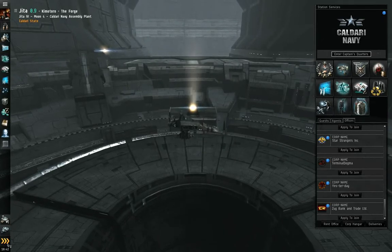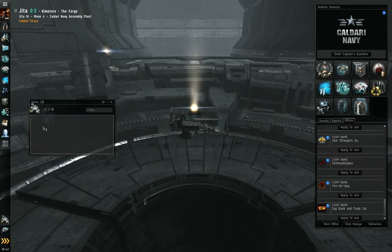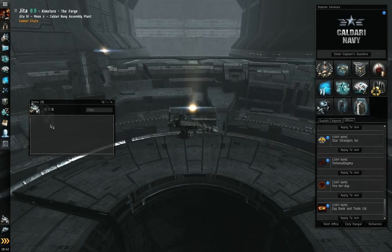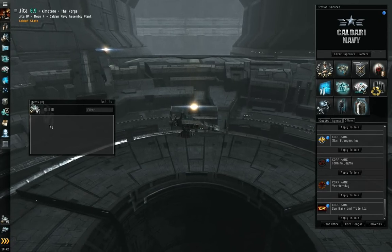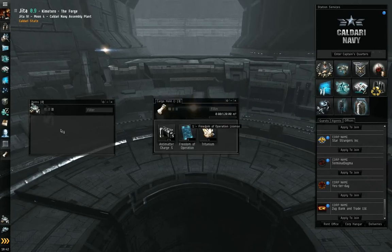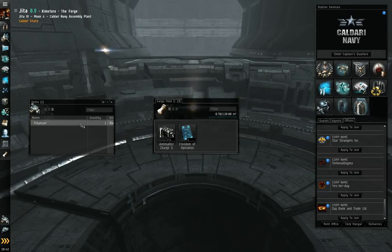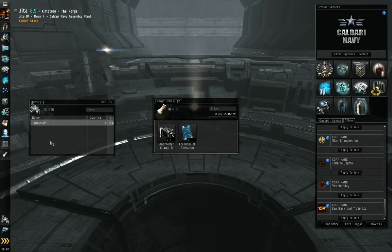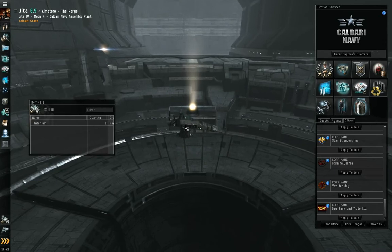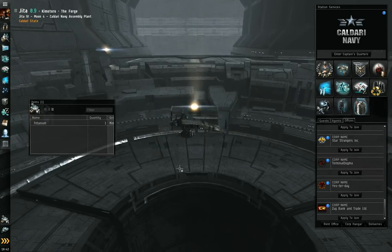Then we have the bottom three — these three are only shown in stations. The first is the items hangar — this one's empty, but anything you have as far as loose items that aren't a ship, that aren't fitted to a ship, or in a cargo bay, will be here. We have one unit of tritanium in my items hangar. I clicked just the cargo bay.